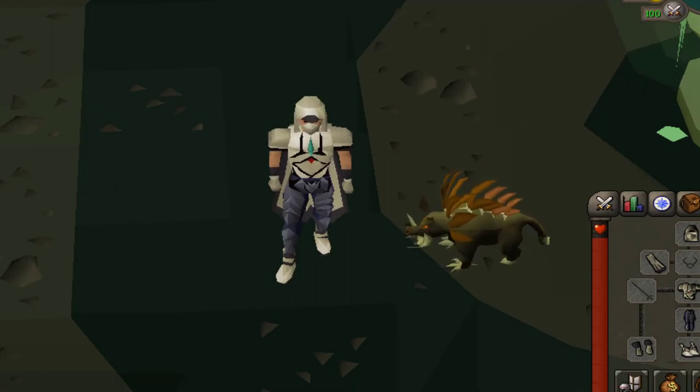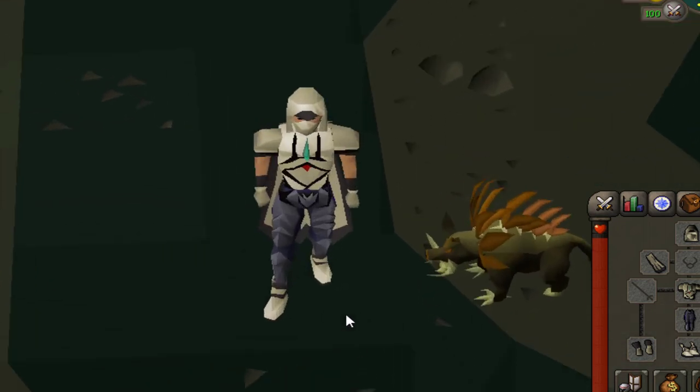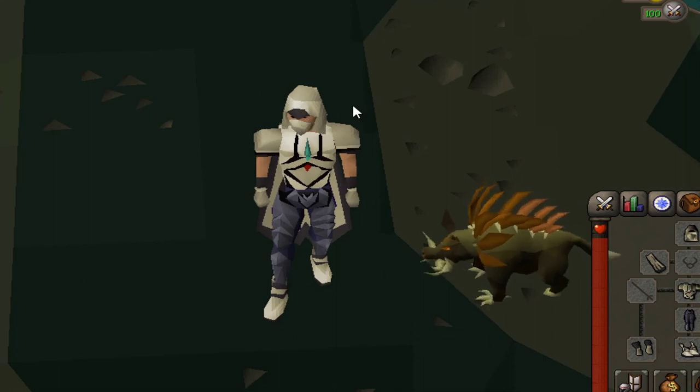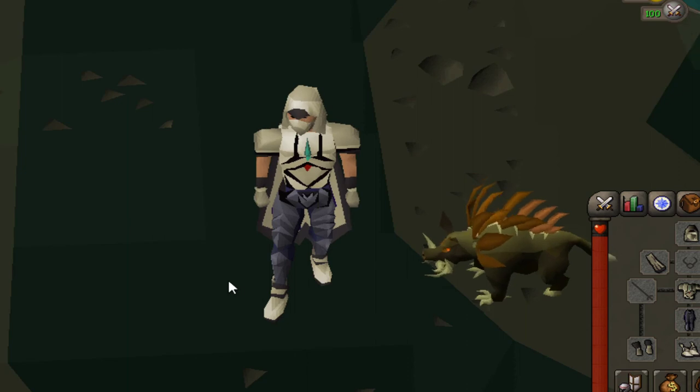I'm going to end off the episode here. I was super lucky finding that lucky imp, and it was great to get the elite Morytania diaries done — we've got these cool legs now! Next episode I really need to carry on the hunt for the demonic gorillas. I really want to start getting some zenyte jewelry. Hopefully you enjoyed this episode — if you did, don't forget to like, comment and subscribe, and I'll see you next time. Thanks for watching!